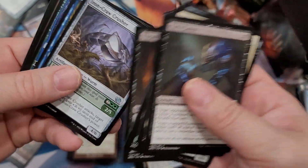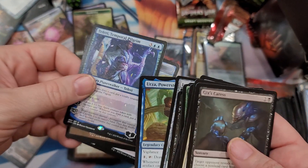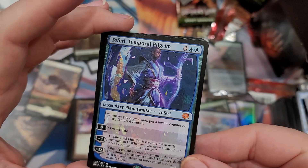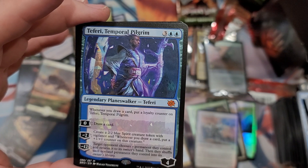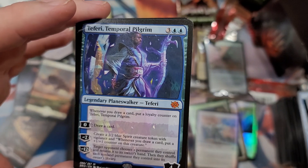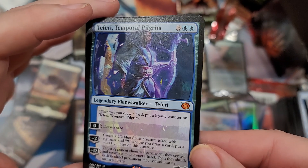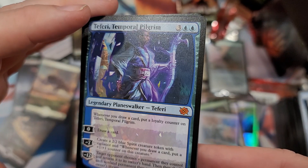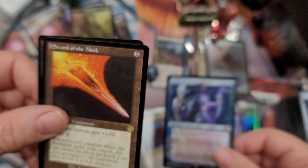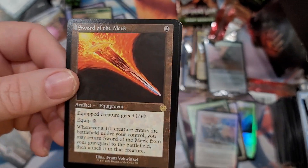You gotta pay five, then pay ten to do it. I've done it before but it's not easy - usually if the player finds a way to get rid of Door to Nothingness they will. You usually don't play this in too many modern decks - it takes a while to get ten mana. But this was a good box! We got a planeswalker - Teferi, Temporal Pilgrim! Whenever you draw a card, put a loyalty counter on Teferi. You can minus to create a 2/2 blue spirit creature token with vigilance and whenever you draw a card put a plus one plus one counter on it.